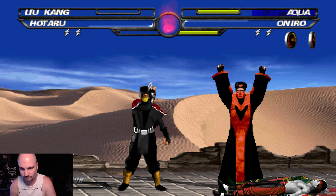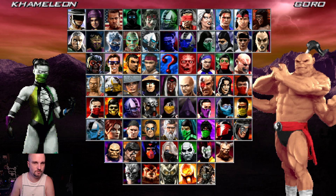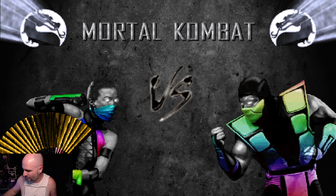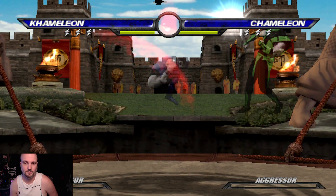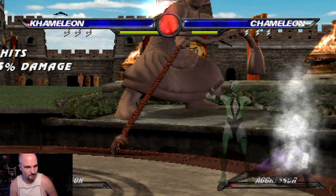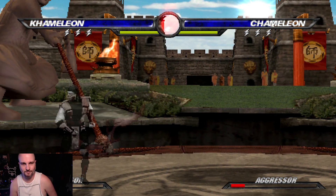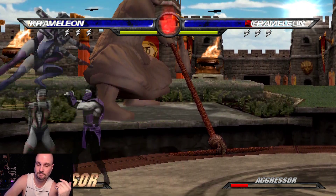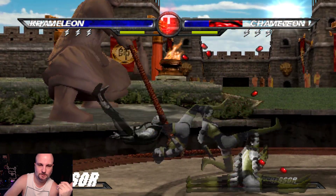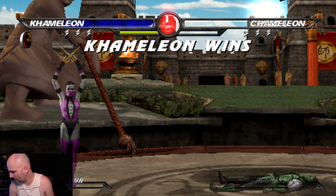Sometimes it's just a little disappointing — you get all these hopes about what you want, you want your favorite fighter to show up and then they don't. Let's go — the two Chameleons. There's a Deadly Alliance background — oh that's cool! Her attacks are all on fire, glowing red, except for the fan that went gold. I like that effect for the portal too.